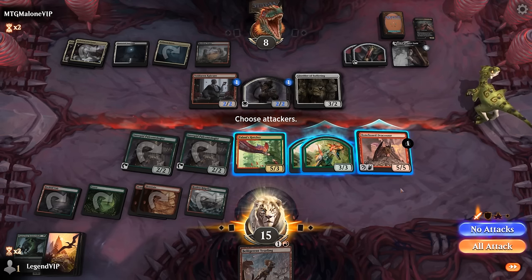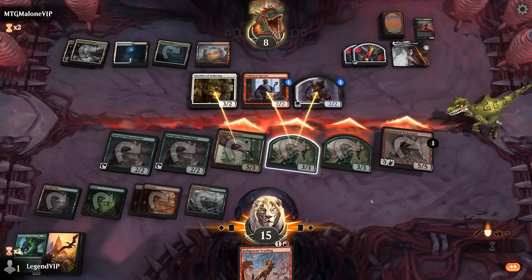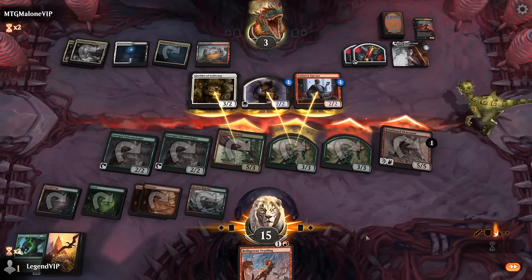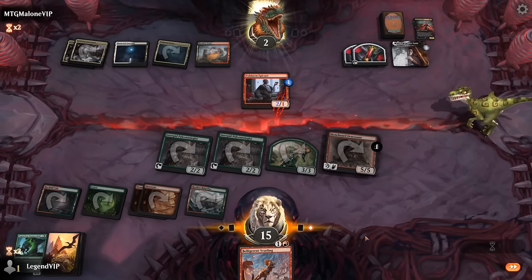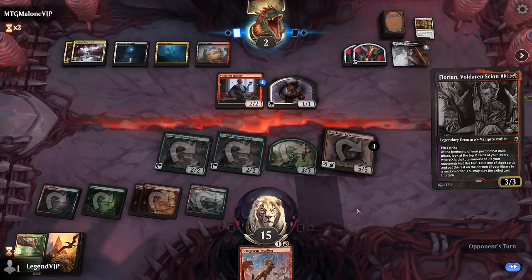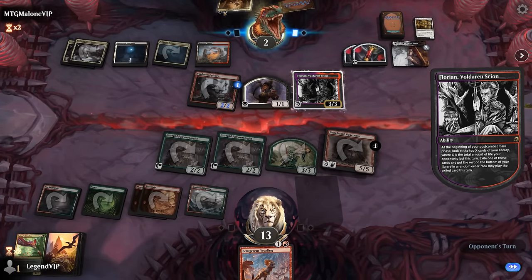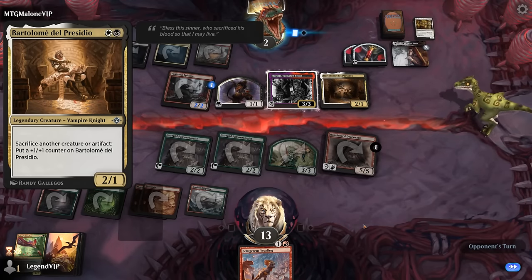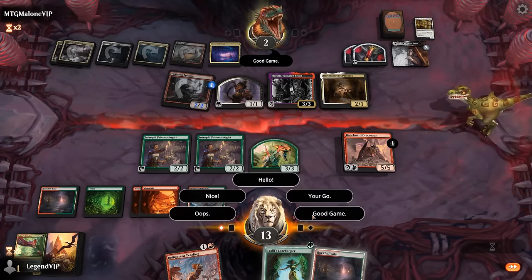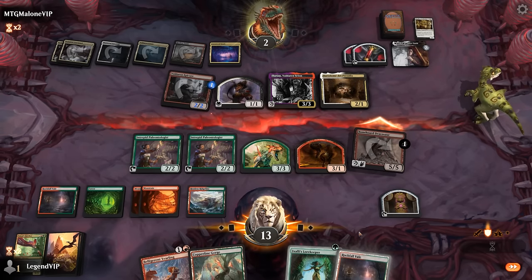Do we attack with everyone? Seems reasonable. They do still survive thanks to lifelink, but we put them pretty low. We can always get back the Hatcher next turn. They need an answer to Dracosaur. Florian can maybe provide some card advantage, finds the new Sacrifice Outlet — Bartholome — can become quite large but still doesn't fly. And there we see Cavern of Souls, a couple of the new additions for the Vampire deck. Can just get in with Dracosaur and go on to the next game.